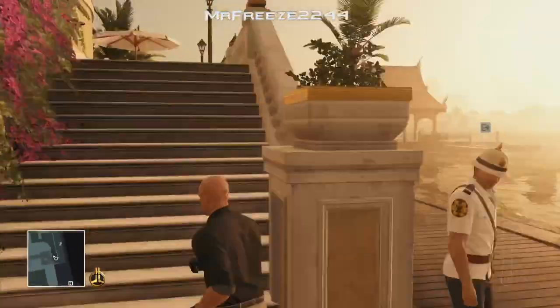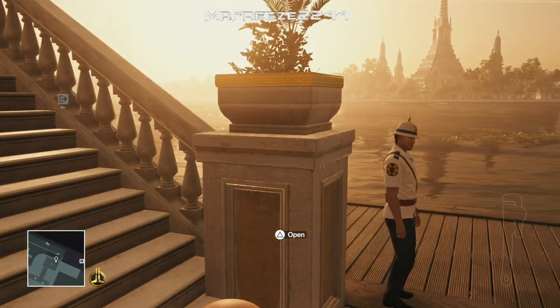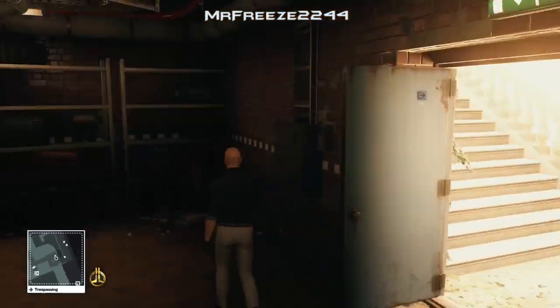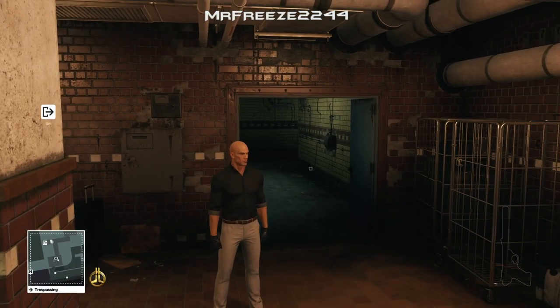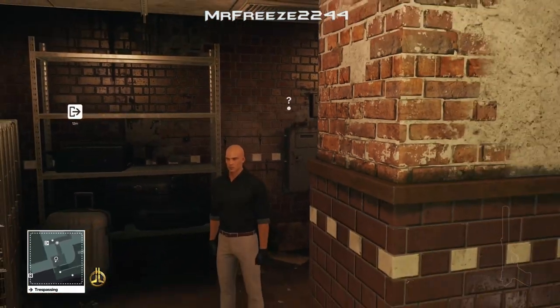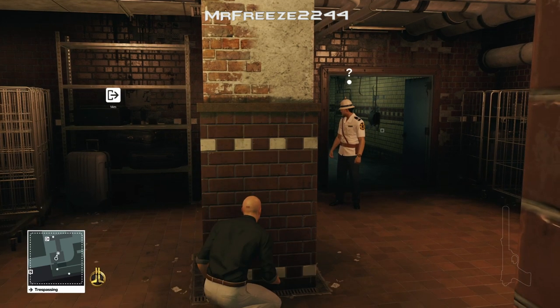Now this guard here can be a little bit annoying because he looks directly at you. You don't want him to spot you going into the basement because it's obviously a trespassing area. So wait for him to look straight forward before going in — he can troll you every now and then looking right and left, but just make sure his head's facing straight before going in. I'm going to shoot that camera there, which is going to distract one guard over here in the corner. What we want him to do is use the peekaboo technique — get him to see you, and just before he completely spots you, move out of the way and he will come straight over to this area. Once he's finished investigating and turns around, that's when we're going to subdue him.